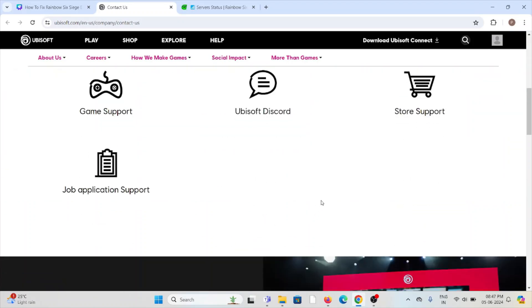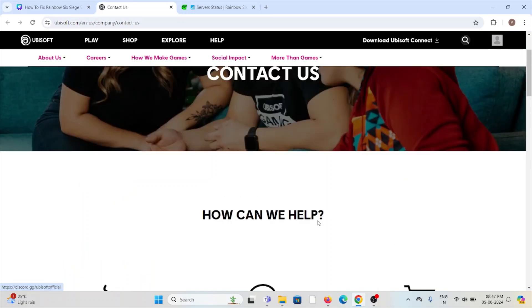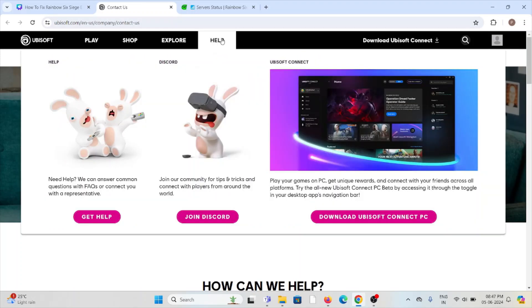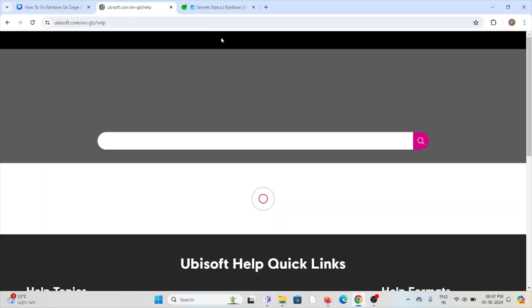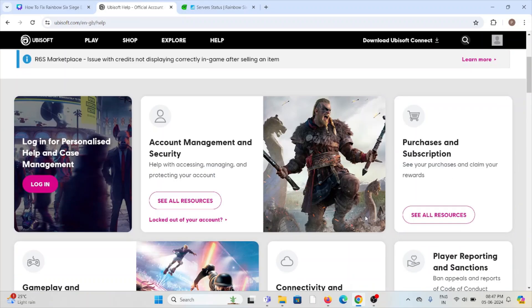They are the experts and will help you fix the problem and give you a better solution. Once you visit this website, you can contact them through a phone number or send them a mail. The technical expertise team will help you. You can also go to the help section and get help for whatever problem you're facing.